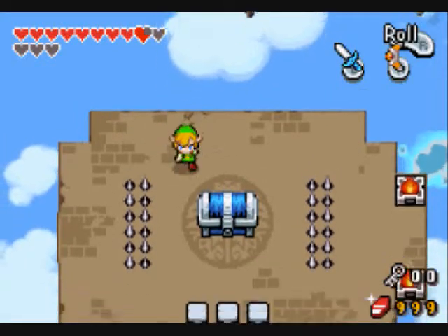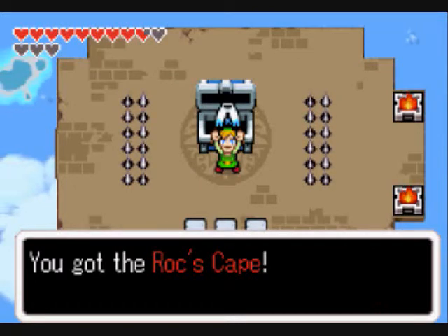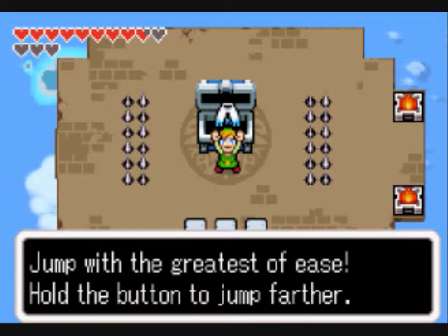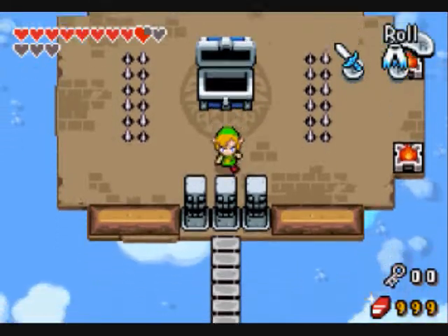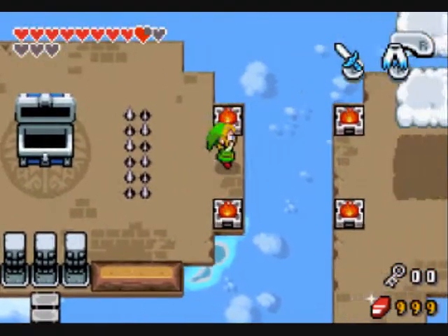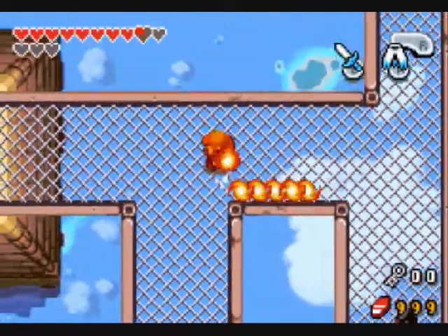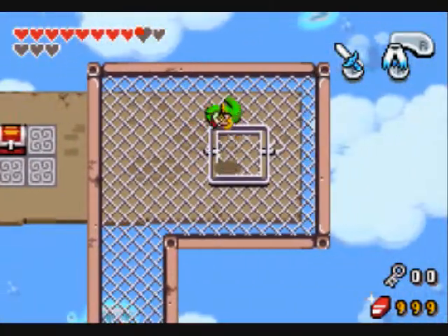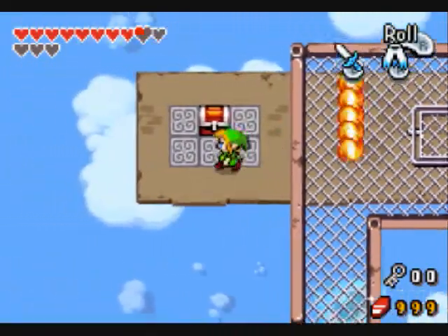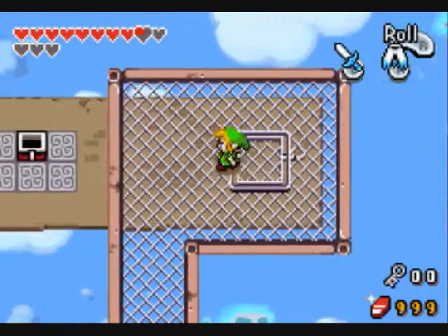We got a cape - Rock's Cape. Jump with the greatest of ease; hold the button to jump farther. So in a 2D game we're jumping - pretty cool! Before we continue, there's something you can get here: you burn your way through, run around, grab the Kinstone piece and jump back up. Really easy.